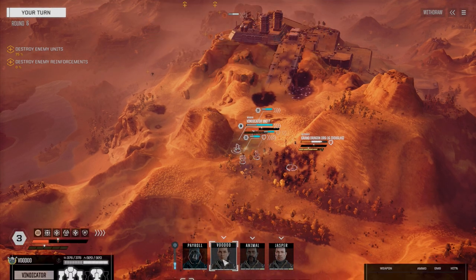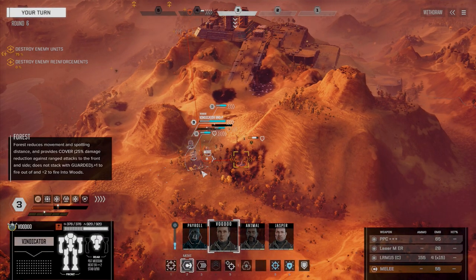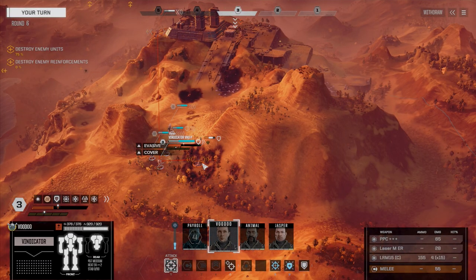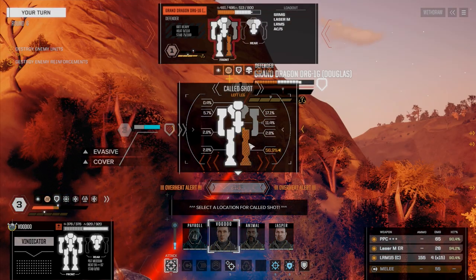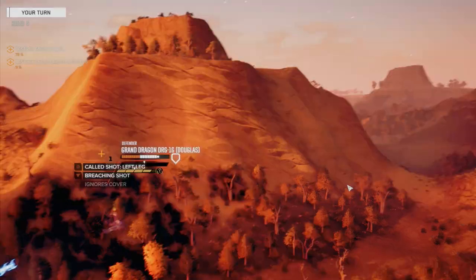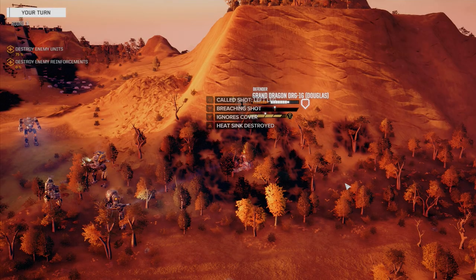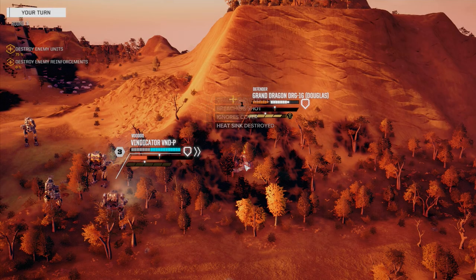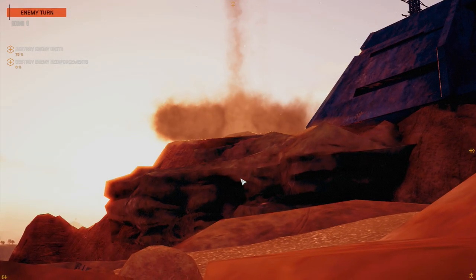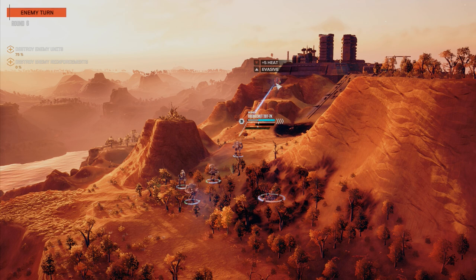We want to move Voodoo next since she's got her back right now to the enemy. Let's get her completely into the trees and shoot for the leg again — just the PPC. You can see what I mean about the jumping instability. He's jumped twice now and he's got almost two boxes of instability.